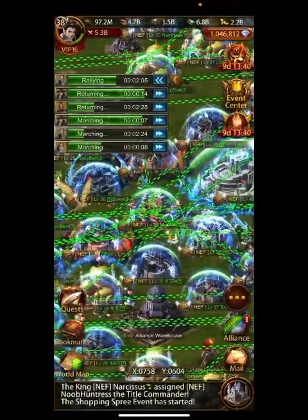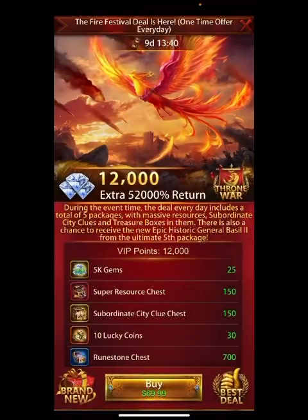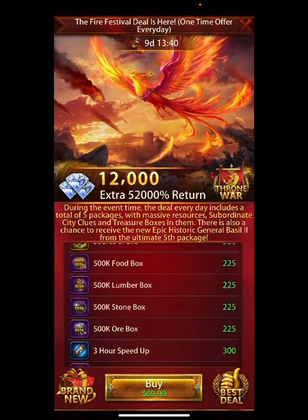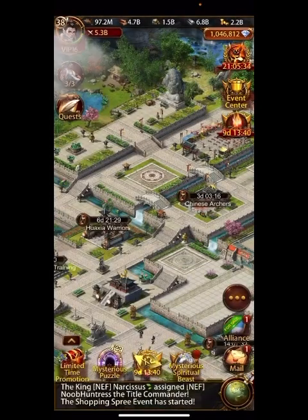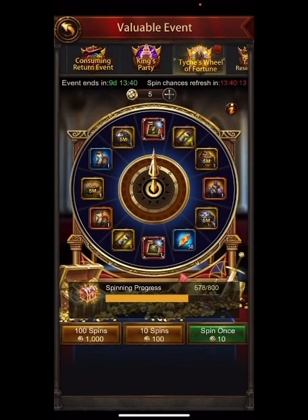Hey everyone, welcome back to Evony with Genghis on server 68. Today we get the new event. I got a couple packs — I really want the lucky coins, that's the only reason I'm buying them. But anyway, let's talk about the Teich's wheel, which is back and in my opinion more difficult than ever.